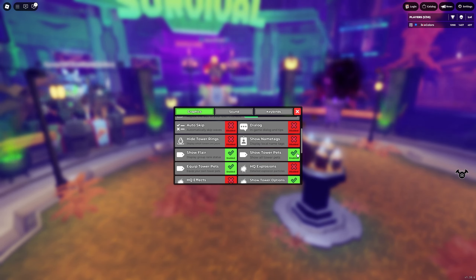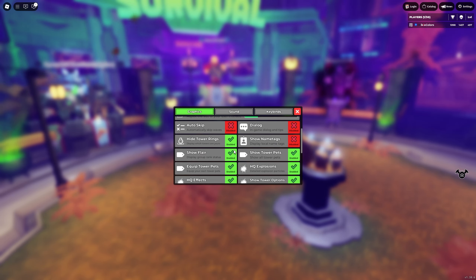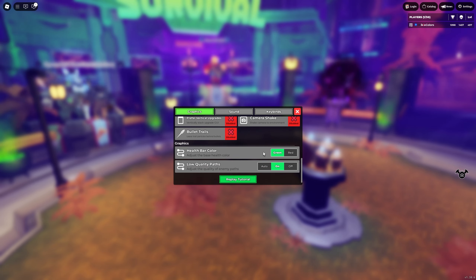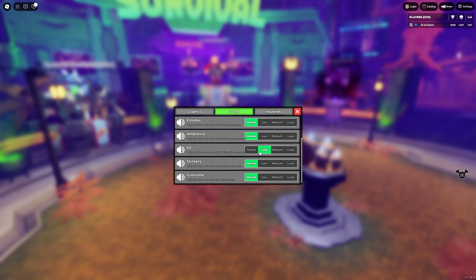You can also disable tower pets — show tower pets affects other people's display, while equip tower pets is your own. I keep them on because my system is fine. Name tags I keep off because I don't want to show mine. Bullet trails have been fixed — you can go ahead and disable that if you want. Low-quality pass adjusts the quality of enemy paths. Music doesn't actually affect performance, so that's more of a personal preference.